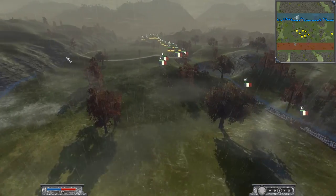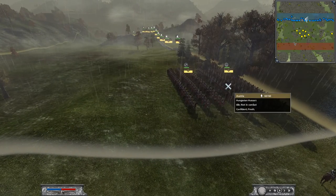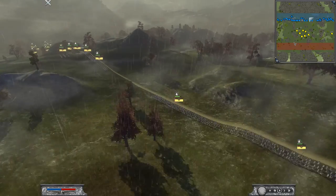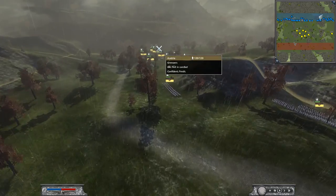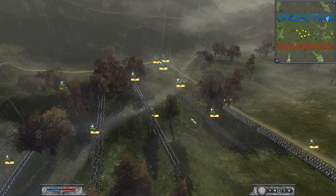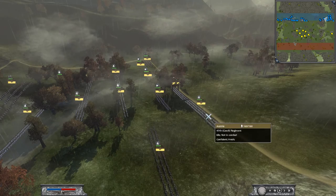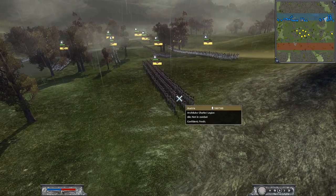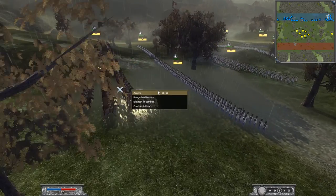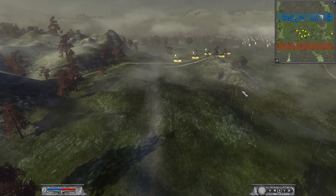Lovely rain on Aosta Valley. Let's see what Elite has brought — looks like he has Austria. He has a Ulan, a Hungarian Hussar, and two more Hungarian Hussars over here. And then German Fusiliers, Grenzers, 1st Regiment Emperor's Own, 47th Czech, Archduke Charles Legion, and Hungarians. Looks like a nice general army build.